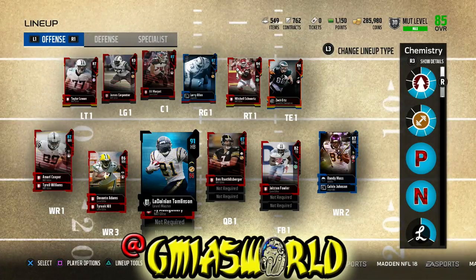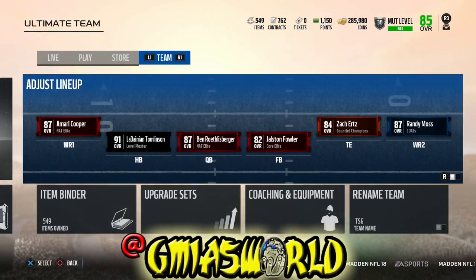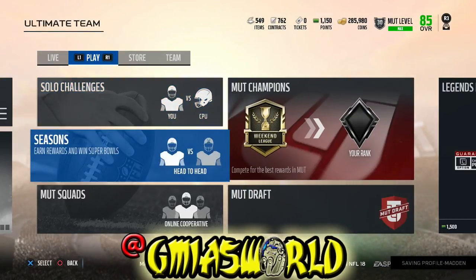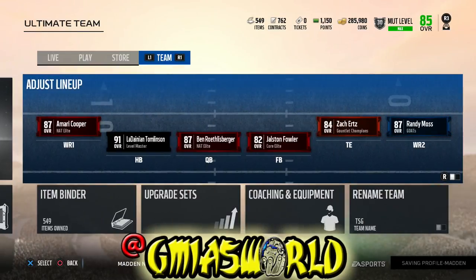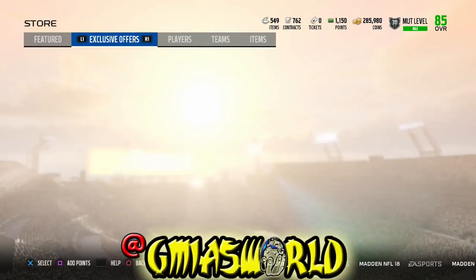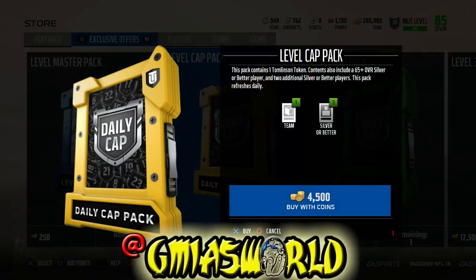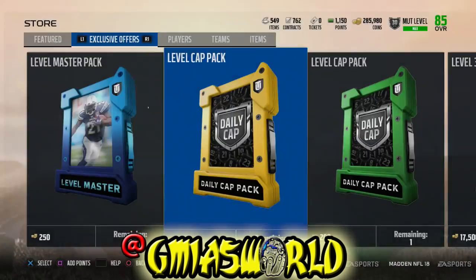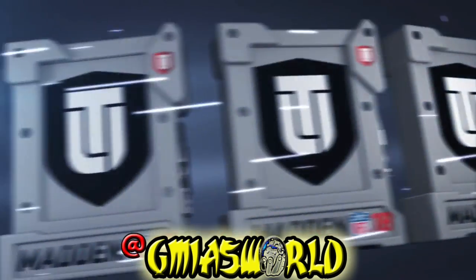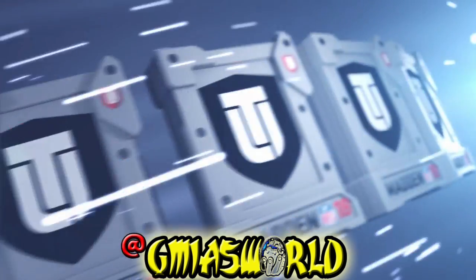So look, because we have him at that point, we're going to go ahead and get the packs necessary to upgrade him to a 91 overall today. We're going to go over to more packs, go to exclusive offers, and jump through. First, we're going to get the daily pack. The daily pack gives you one Tomlinson token a day. You should know this by now, but if you don't and you're new, go ahead and get this Tomlinson.